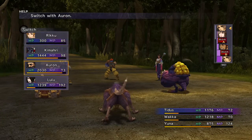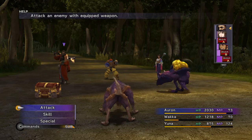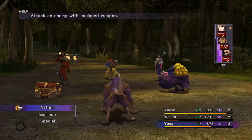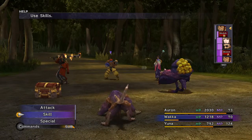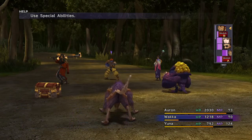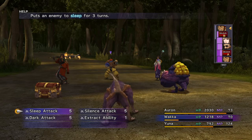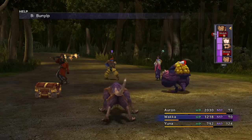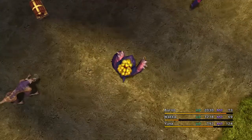We're going to switch out Tidus with Auron and use Auron. Now we're going to go down here to Special or Skill. When you're looking at this you'll see Extract Ability. Now on each individual character — the more fiends that you hit with this ability,